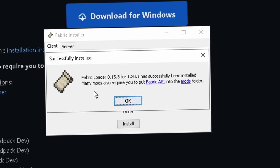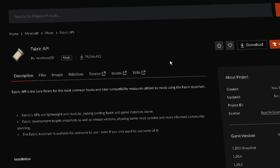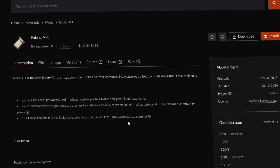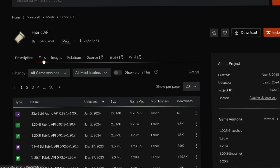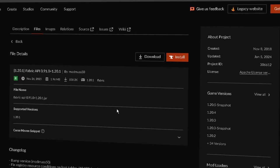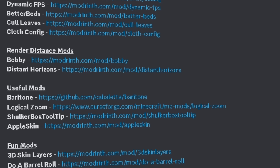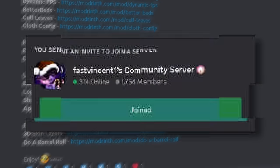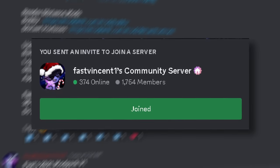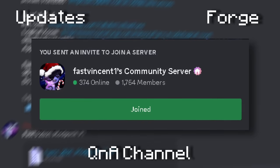It says we need to download Fabric API and drag it into our mod folder, so click on it to get to the website, or you can also find it in the description. It brings us to a CurseForge site, so find the files section and filter by 1.20.1, download the latest version, and then drag it into your mods folder. If you just want the mods in this video without knowing the full details, you can download them on my Discord server, which is in the description — that's where I'll keep updating them, answer questions, and work on the Forge version.